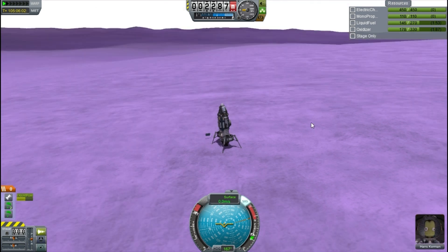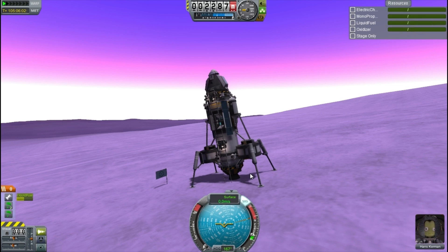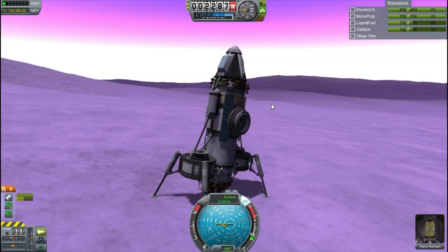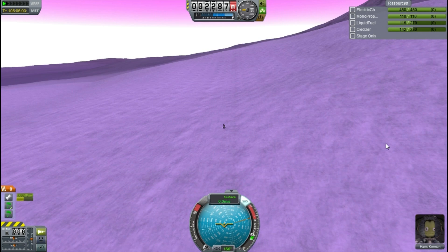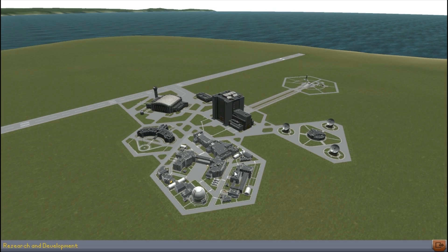Then I decide: why don't we try to get him into orbit, and maybe in the future we could dock with this craft in orbit and bring him home — a hero's return. So I burn full throttle. Eve turns out to be a very dense planet with an extremely strong gravitational field — so strong that my tiny little Poodle engine cannot even lift us off the surface, even with a craft this light. So we're stranded here on the surface. Mistake number three.